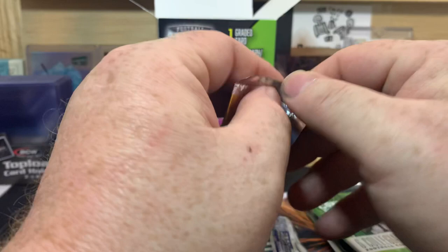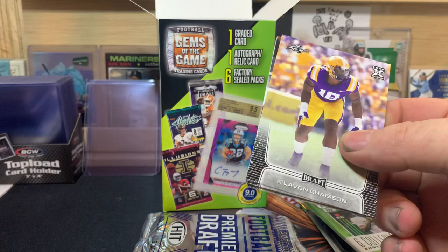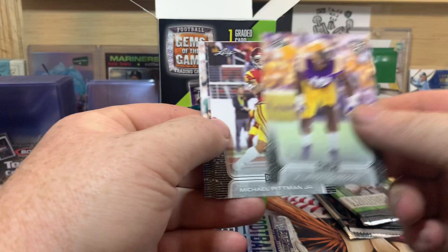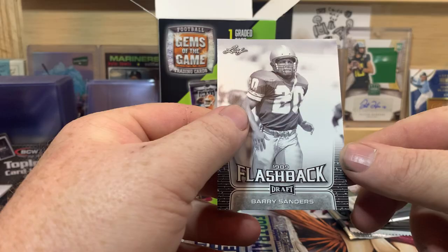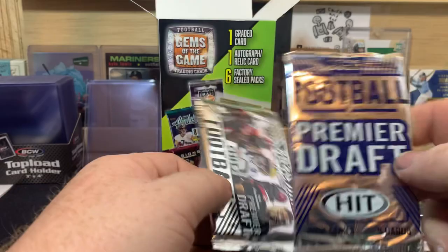CeeDee Lamb - kind of some dud packs. We'll open the Leaf one first - it's kind of garbage but that's okay. I actually opened a few of these early on in my channel days. We got Claiborne, Chasen, Michael Pittman Jr., Albert Okwuosa, Denzel Mims, and Barry Sanders Flashback.